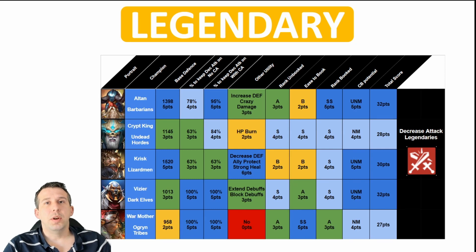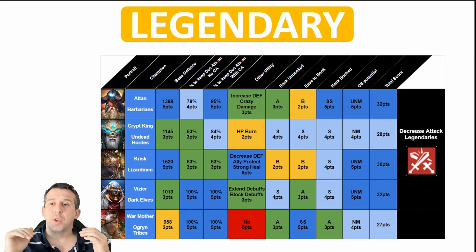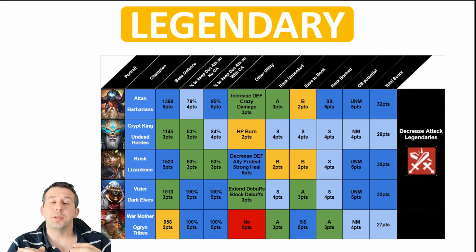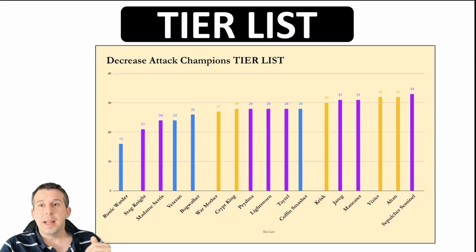Warmother — some people love her, probably more for her looks than her skills. For me she has too low a base defense to be ultra nightmare viable. However, she does have a 100% chance to land decrease attack, which is solid. If she's the only legendary you've got, you'd be missing out not using her. She doesn't bring any other utility — her bombs do nothing for us; I'd rather have poisons. Unbooked she's grade A, she doesn't need books to be effective. For me she's a nightmare clan boss champion at best, unless you stack her defense with no other options. 27 points overall.